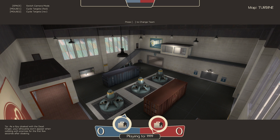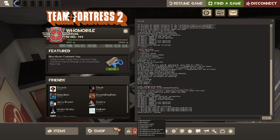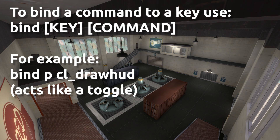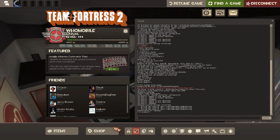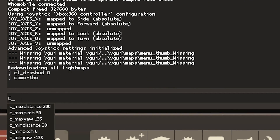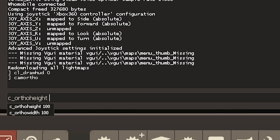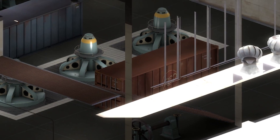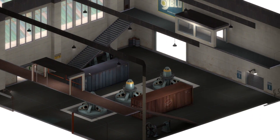Before I forget, you want to enter in cl_drawhud 0. That gets rid of the HUD bars and any HUD elements — I have this bound to a key. Now here comes the fun part: enter in 'camortho'. We need to set the height and width of camortho. To do that, enter c_orthoheight — let's go 1080 for now — and c_orthowidth, so let's go 1920. Little HD resolution. And yes, this is starting to look like a bit of an isometric map, but we're not quite there yet.